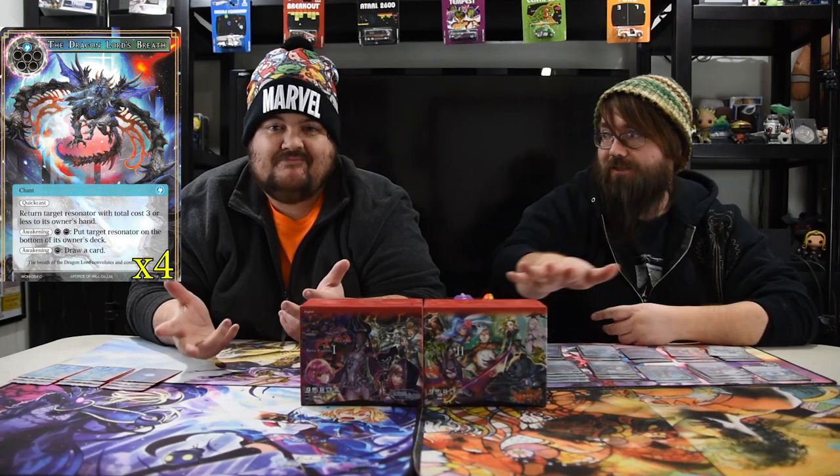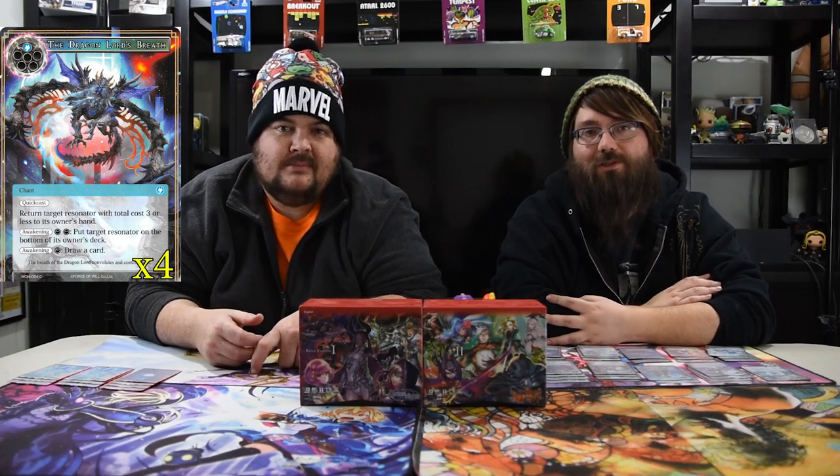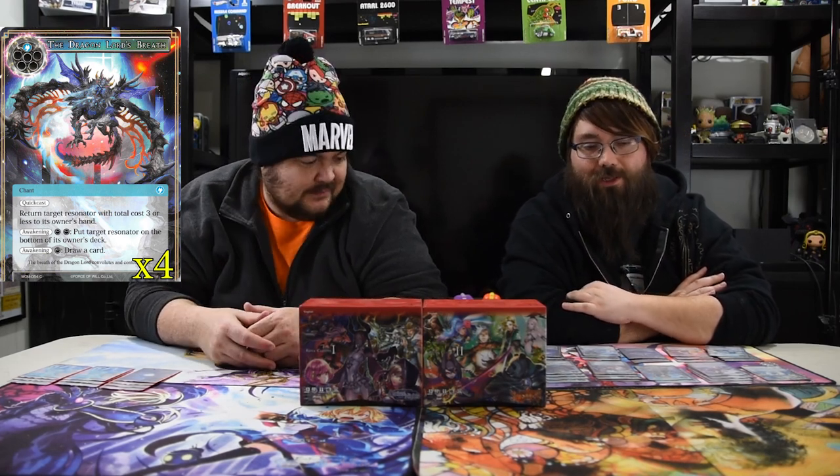That's all the creatures — everything from here is spells and additions. Dragon Lord's Breath: one blue, quick cast, return a trigger resonator with total cost three or less to its owner's hand. Awaken for two Time mana: put target resonator on the bottom of the owner's deck — any resonator. Then one Time mana: draw a card. For two mana you can bounce a dude and draw a card, which is insane. And if you have two Time and one Blue, you can bounce two dudes — no stipulation on size, just bounce that dude to the bottom of the deck.